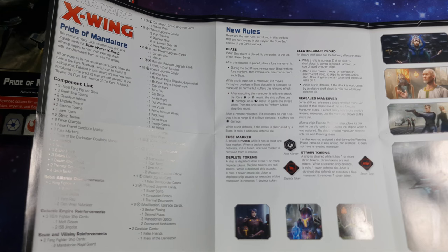Electro Chaff Cloud: while a ship is at range 0 of an Electro Chaff Cloud, it cannot be locked, jammed, or coordinated by other ships. After a ship moves through or overlaps an Electro Chaff Cloud, it skips its Perform Action step, gains 1 Jam Token, and breaks all locks on it. While a ship defends, if the attack is obstructed by an Electro Chaff Cloud, it rolls 1 additional defense die. Revealed Maneuver: some abilities reference a ship's Revealed Maneuver outside of the Reveal Dial and Execute Maneuver steps. After a ship's Execute Maneuver step, place its dial next to the matching ship card. The ship's Revealed Maneuver remains until the next Planning Phase. If a ship was not assigned a dial during the Planning Phase — for example if it was Ionized — it does not have a Revealed Maneuver.